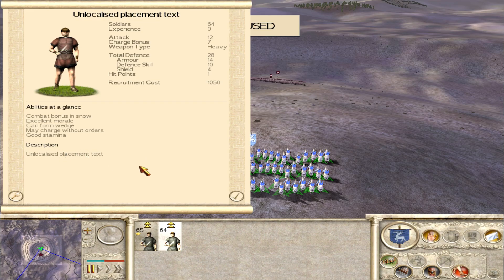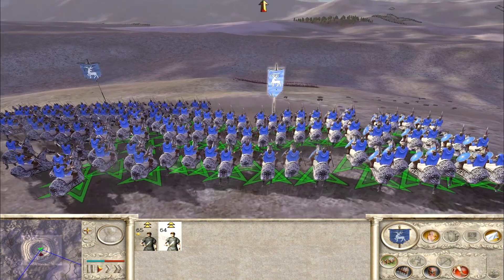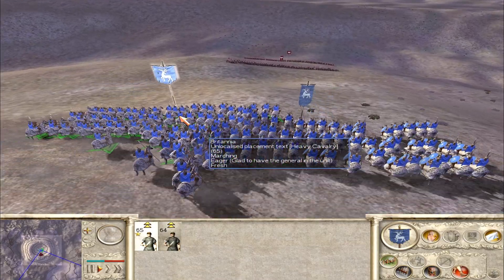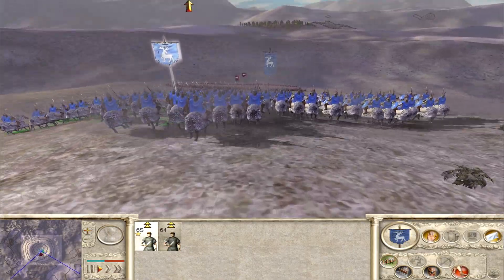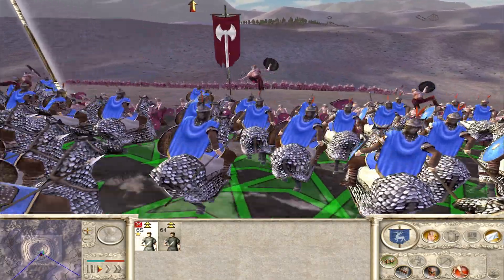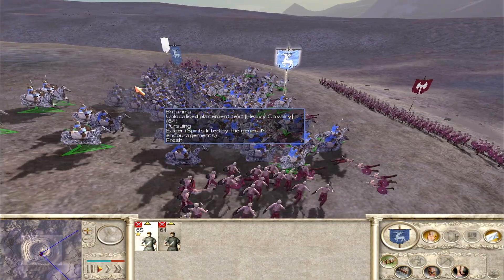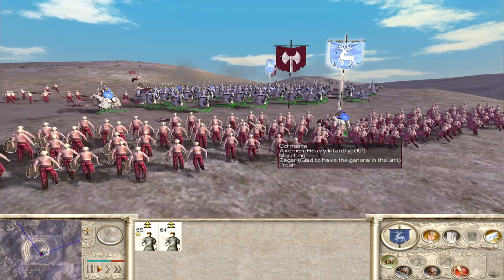We're also lacking the description — so a few little things to deal with in the files, mostly UI things at this point — but in terms of the actual battle itself, they're going to work absolutely fine. So let's gallop on into battle and see them in action. Here we go — some German axes go flying, and as you can probably imagine they've immediately ploughed through that unit. Very nice to see.